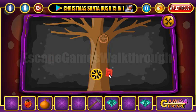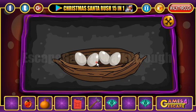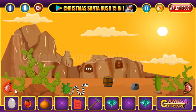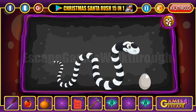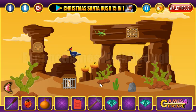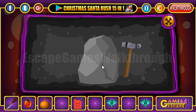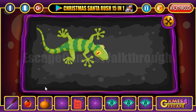Now we can use this wheel to lower the can with the fuel. Next, let's look here and take one egg. This egg is used to move the snake, and we have got a knife. Going further, here's one more stone to break — we've got a gem. Also here we have a lizard.